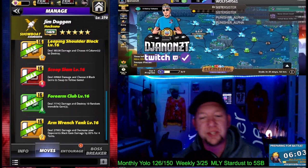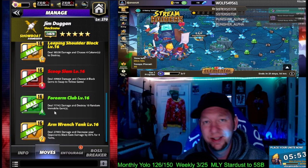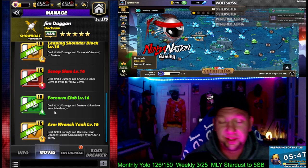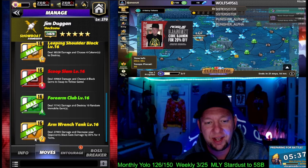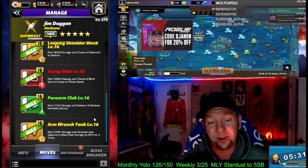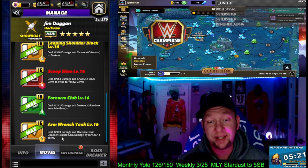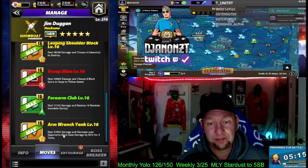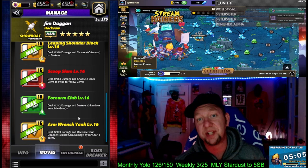We're looking at the bottom moves here on Duggan. The Forearm Club — green move, 9 charge — deals 77,000 damage and destroys 10 random immobile gems. This man doesn't make immobile gems, so we could take that one and throw it out. Then we got the 5-star move, the Arm Wrench Yank — 7-charge yellow — deals 27,000 damage and decreases your opponent's black gem damage by 85% for 4 turns. In 2022, that ain't it, chief. They could literally break any of the other colors and not be affected. You take that word 'black' and turn it into 'all color' or 'any color,' decrease your opponent's any-color gem damage by 85% for 4 turns, and he becomes Stevie Ray and he's God tier. But it says black gem damage, and it ain't it, chief.